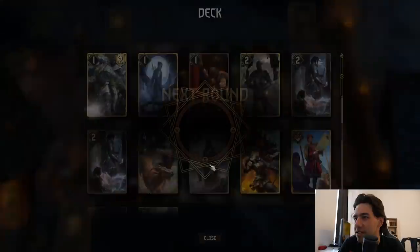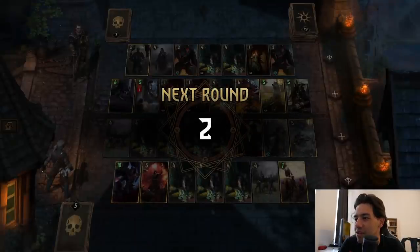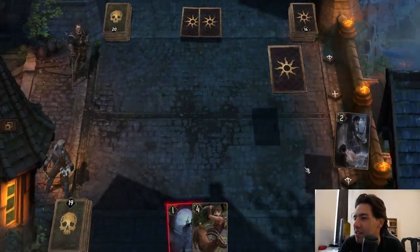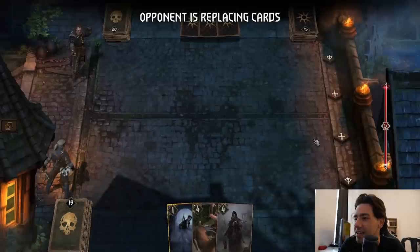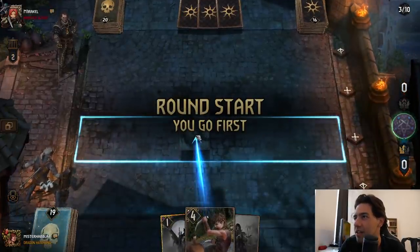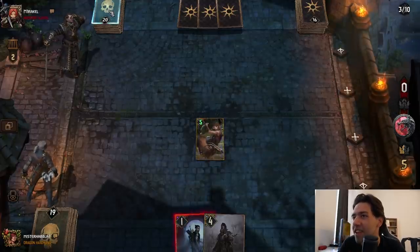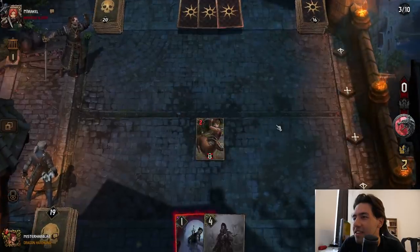We're just 2-0-ing this guy, right? I do wanna find a Royal Decree though. How have I not thinned my deck at all? That's a bit weird. I think I need to keep going here. Wait, he doesn't have any good cards though — he's just got Mage Assassins, bro. This guy literally has nothing.